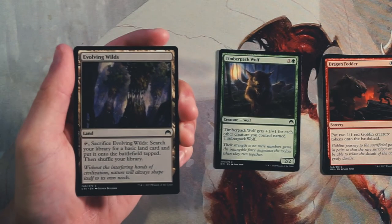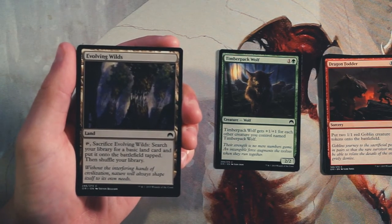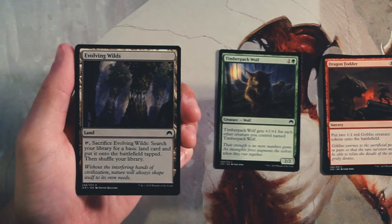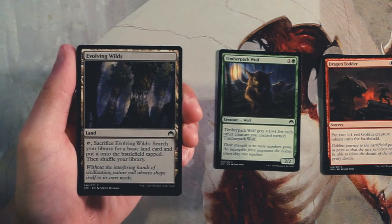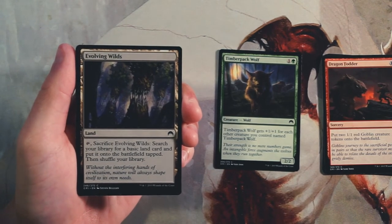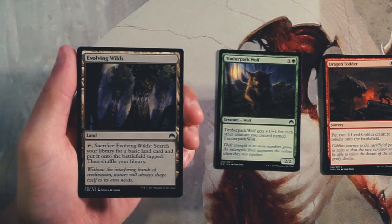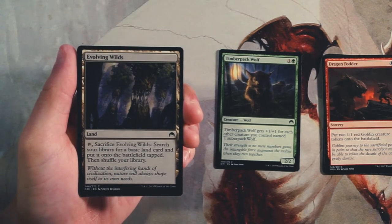Evolving Wilds is a classic land — tap and sacrifice it to search your library for a basic land, put it onto the battlefield tapped, then shuffle. We've seen this reprinted multiple times and it's no surprise it's in a core set. It gives you a little fixing if you're in a multi-color deck. Not good early since you may not need it, but later in the draft if you find yourself in two or three colors, it's a safe pick.